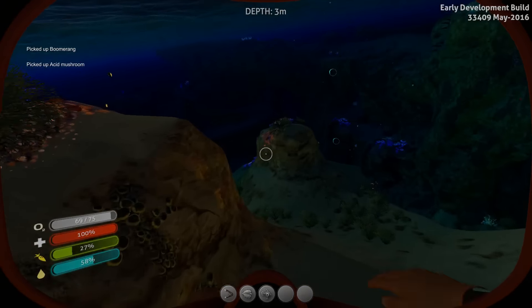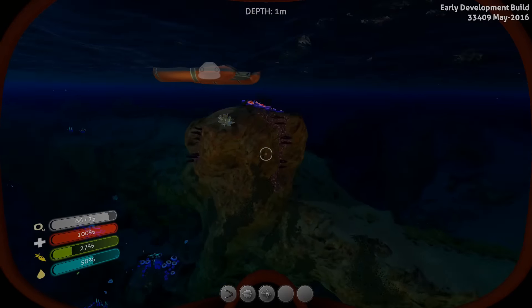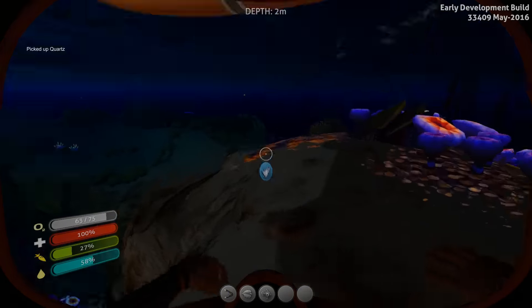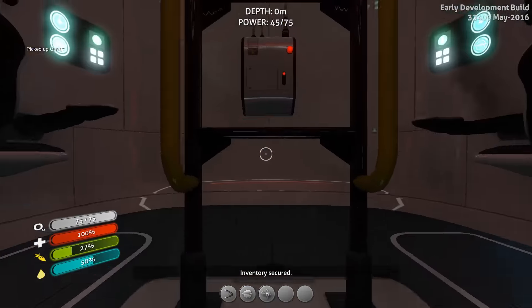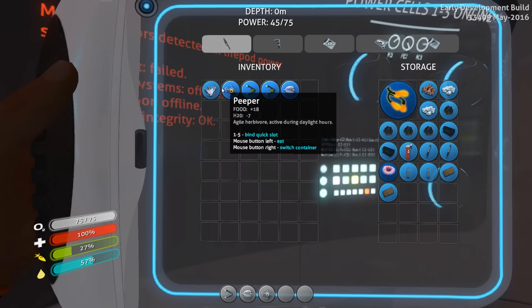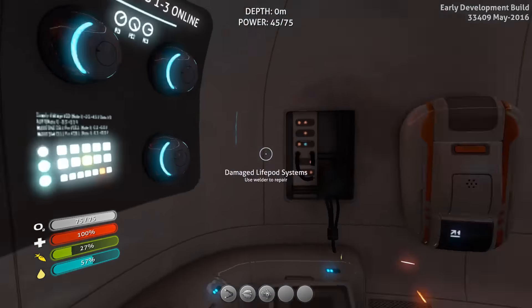Acid mushroom — I didn't want to take that to be honest. Look at this thing — it's quartz right here below us. So I'm gonna go inside. I'm gonna store the quartz and this mushroom and gonna cook these fishes.